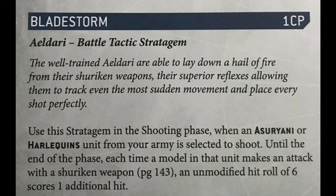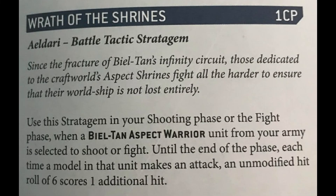There are two unique stratagems from different craftworlds that work really well for them. The Biel-Tan stratagem is Wrath of the Shrines for one command point — it only works on Biel-Tan Aspect Warriors and means an unmodified hit roll of six scores one additional hit in shooting or fight phase. This is fantastic with the Paragon Sabre because you're re-rolling hits and any sixes give exploding attacks, leading to more mortal wounds. A full squad of six with Wrath of the Shrines going into a larger unit with 22 or 23 attacks with exploding sixes at strength six minus four is very effective.